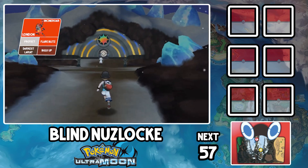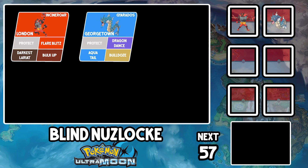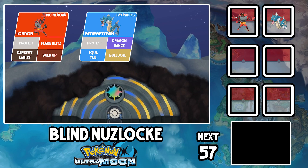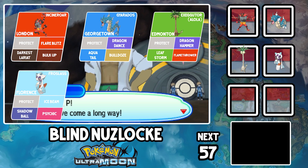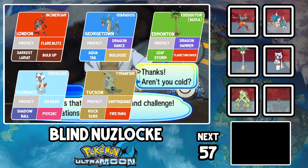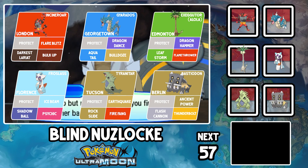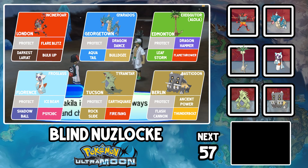I landed on London the Incineroar with Flare Blitz, Darkest Lariat, and Bulk Up; Georgetown the Gyarados with Dragon Dance, Aqua Tail, and Bulldoze; Edmonton the Alolan Exeggutor with Dragon Hammer, Leaf Storm, and Flamethrower; Florence the Froslass with Ice Beam, Shadow Ball, and Psychic; Tucson the Tyranitar with Earthquake, Rock Slide, and Fire Fang; and Berlin the Bastiodon with Ancient Power, Flash Cannon, and Thunderbolt. What will I do if there's a Fairy-type trainer? I don't know, probably a wipe? Let's do this thing.